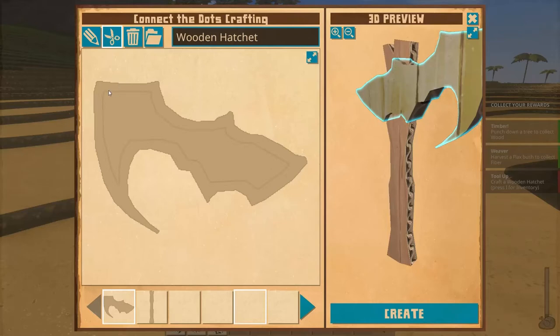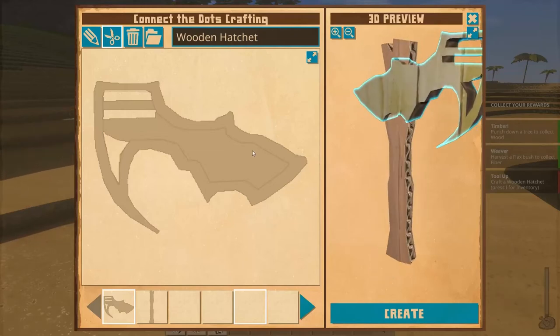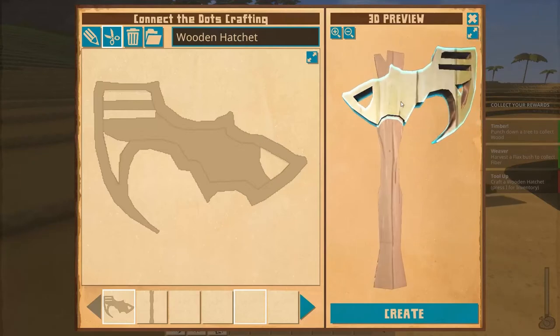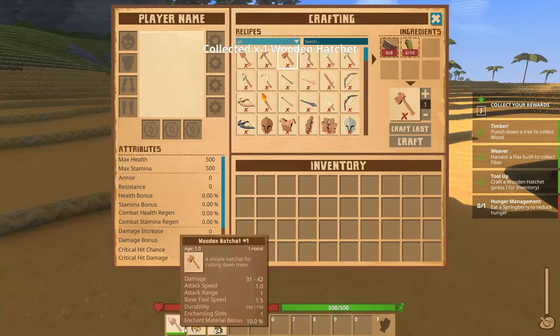We're going to start here, come down, come all the way back over, and then kind of jump down a little bit and do the same thing. Let's do something with this — come down and use the contour. I think that looks fine. And that I actually like a lot. So let's go ahead and create it. It has been created, and we are now completely out of wood again.